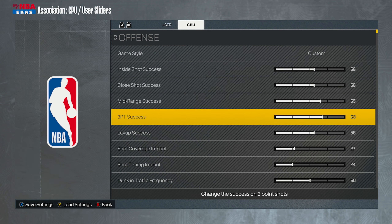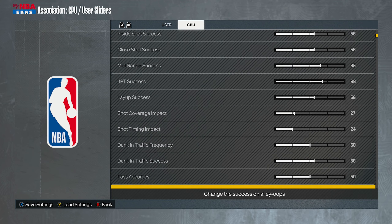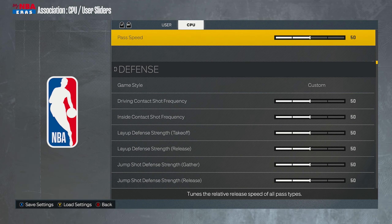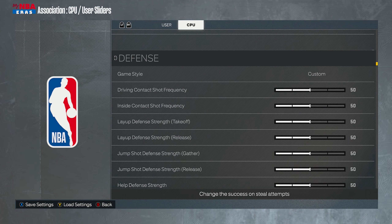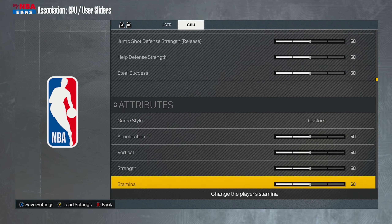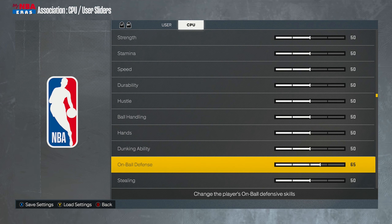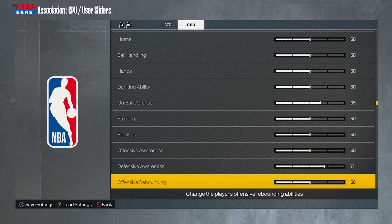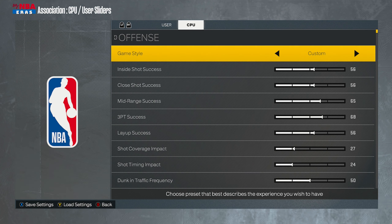Going down the list, here is really what I tweaked. I left a lot of the attributes alone. The only thing I did tweak was on-ball defense — I put that up to a 65 — and I bumped up defensive awareness to a 71. That's pretty much it.